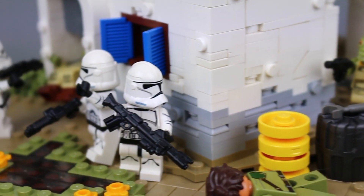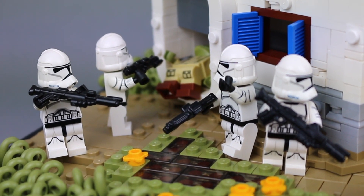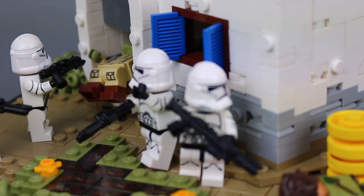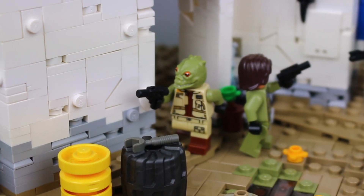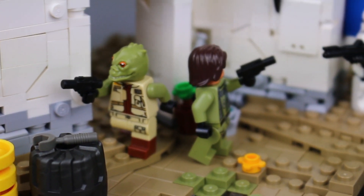Moving to the main battle scene, you can see the clone troopers — the main force — are on this side. They've already taken out one of the pirates or clan members right here, and the others are about to turn this corner and get out into the open to remove the remaining clan members.